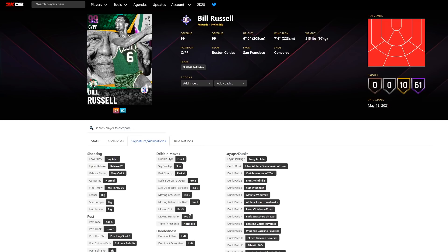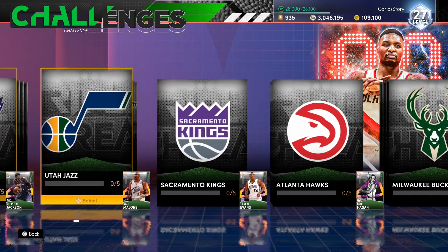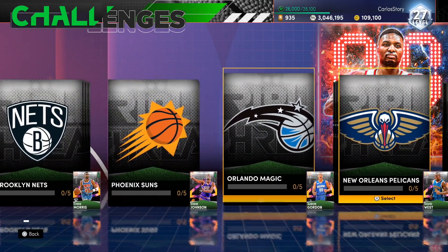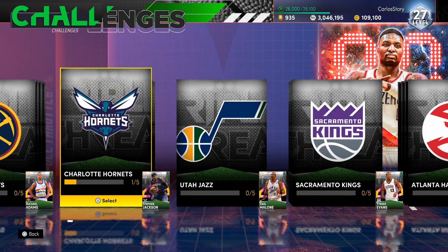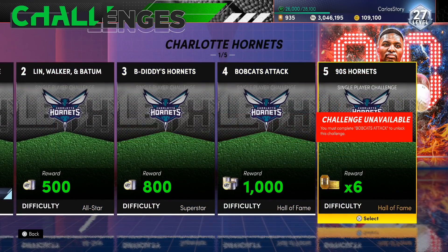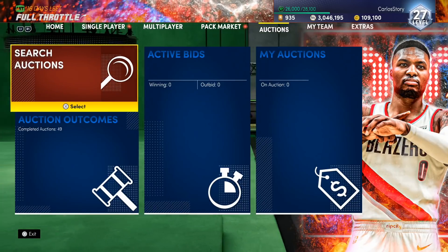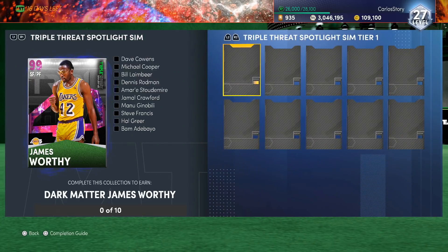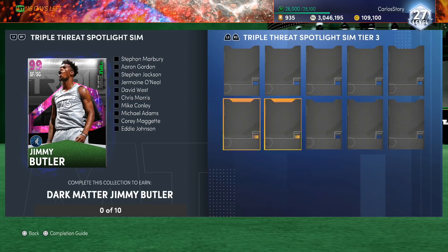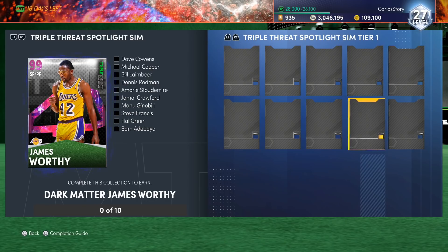I can't believe 2K made it this accessible - it's still going to take some time but you can get this done in a day. We've got new packs too and I'll be uploading pack openings. I'm already 20% done toward this card and it's only five games. It would be a good time to sell or keep players if you need them. To summarize: complete James Worthy, Damian Lillard, and Jimmy Butler spotlights - every single Galaxy Opal.